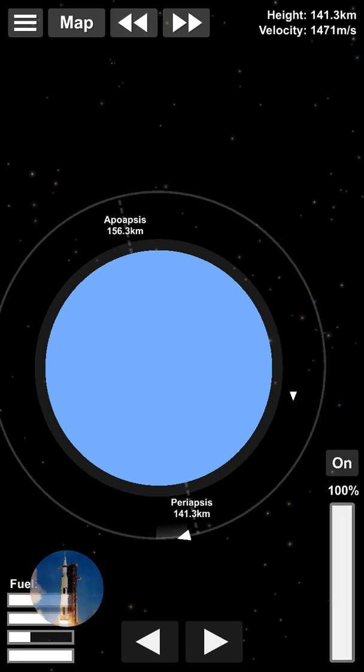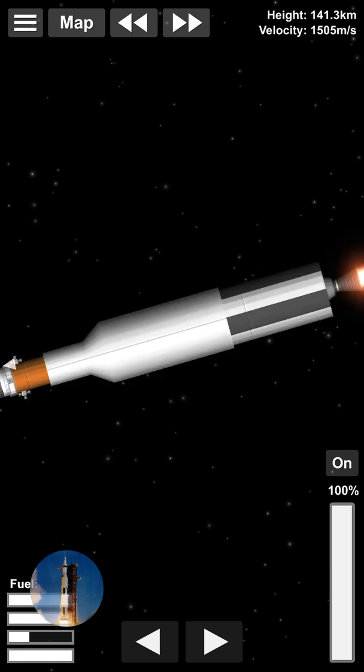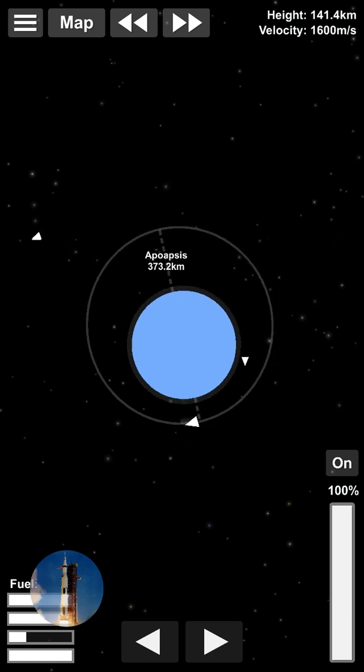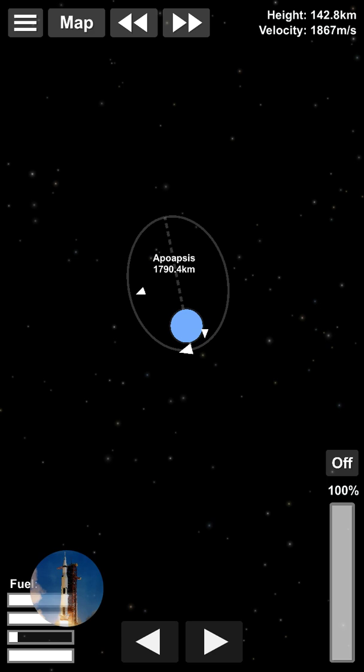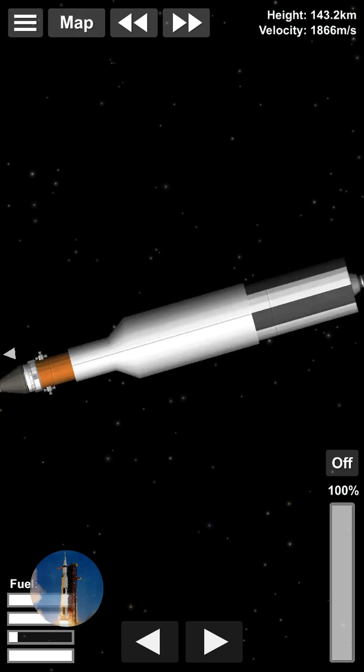Now I will simply just warp to here, do a short burn with the third stage. Then I will perform the third stage separation once that reaches about 1,000 kilometers or when I run out of fuel. In this game, if you have extra fuel and you're trying to conserve, just raise your orbit a couple of times. I'm gonna separate the third stage.